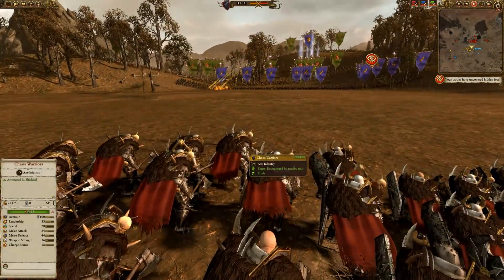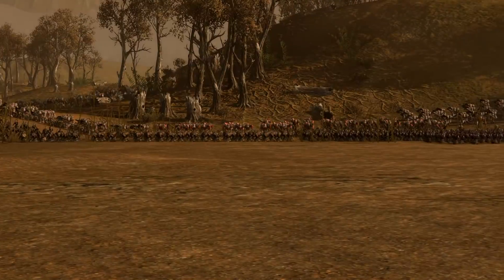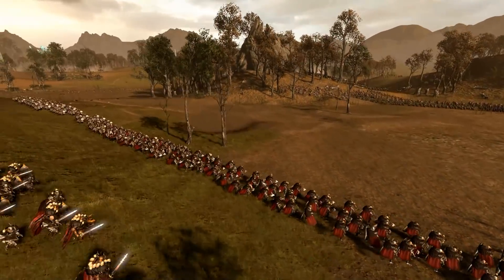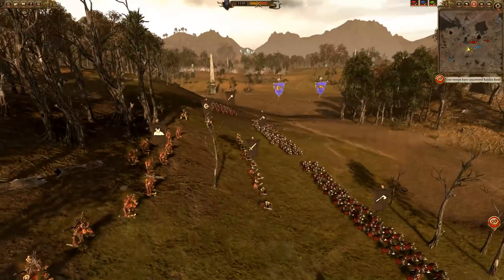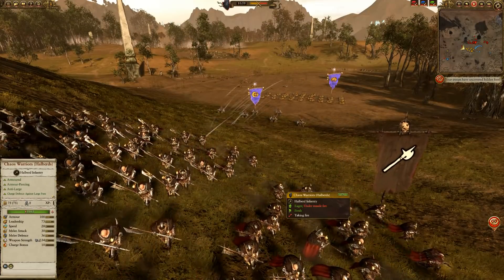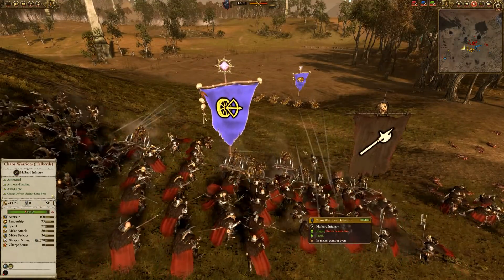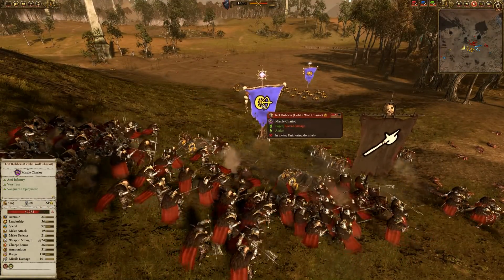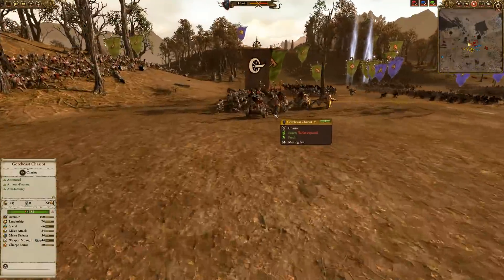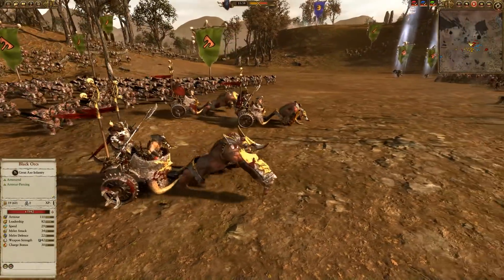My main army is deployed and ready. The opening plain will be our battlefield with tons of Black Orcs coming my way, which looks a bit terrifying, but I'm Chaos with lots of tough units. The Goblins come in again on the flank - their wolf chariots charge towards my Halberds who are still moving, so they probably don't get full charge defense. The chariot's health drops fast though - Halberds may be the best anti-large infantry in the game. I return the favor charging into his Black Orcs, and the Gore Beast Chariot begins a war path.